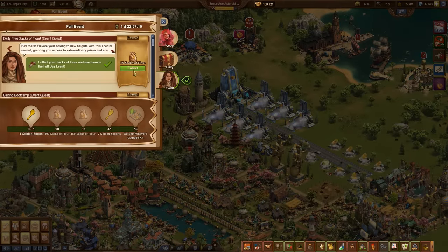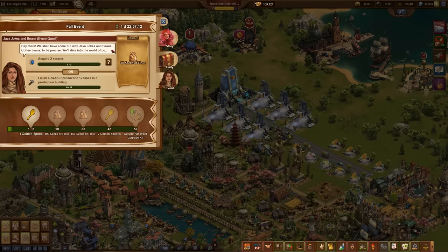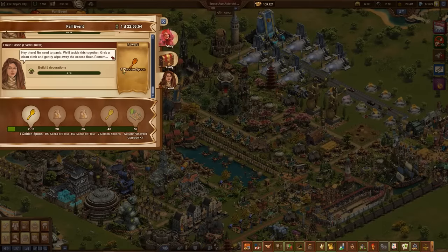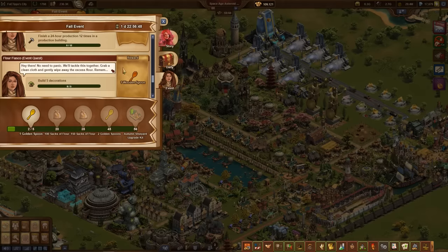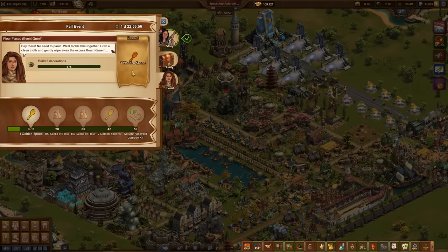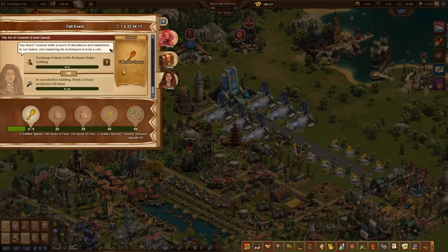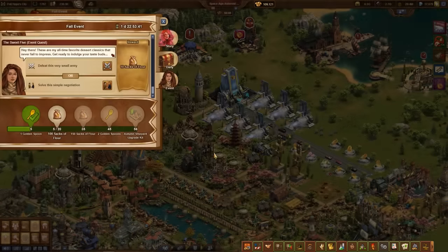In this event, the main quest line is divided into 2 parts of 15 tasks each, meaning that 2 tasks are offered at a time. They alternately deliver either 10 sacks of flour or a wooden spoon as a reward. Once you have completed all the immediate quests, you can then tackle the daily quests, one of which is unlocked every day. For completing these 21 daily quests in total, you get 15 sacks of flour and a wooden spoon each.